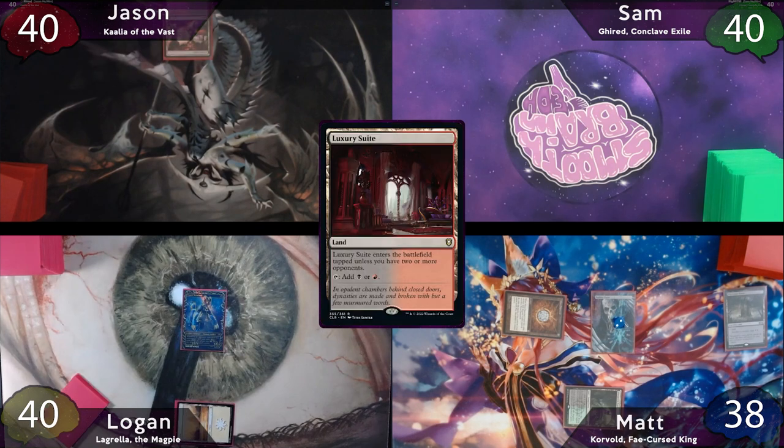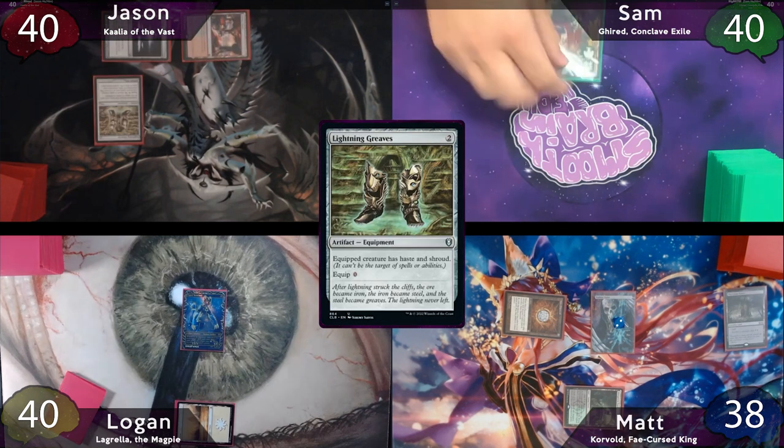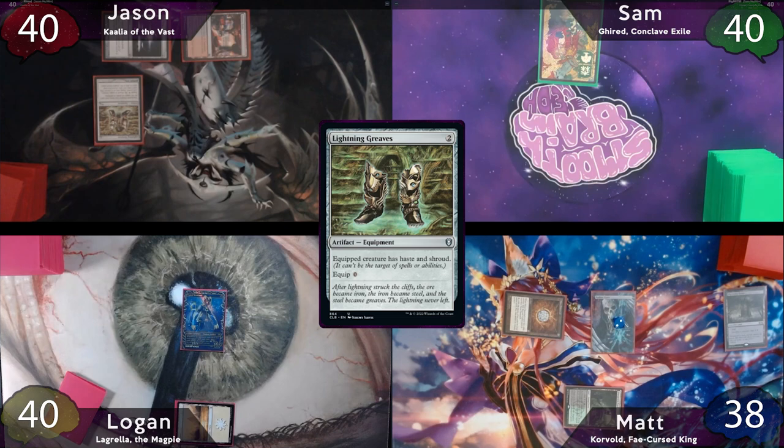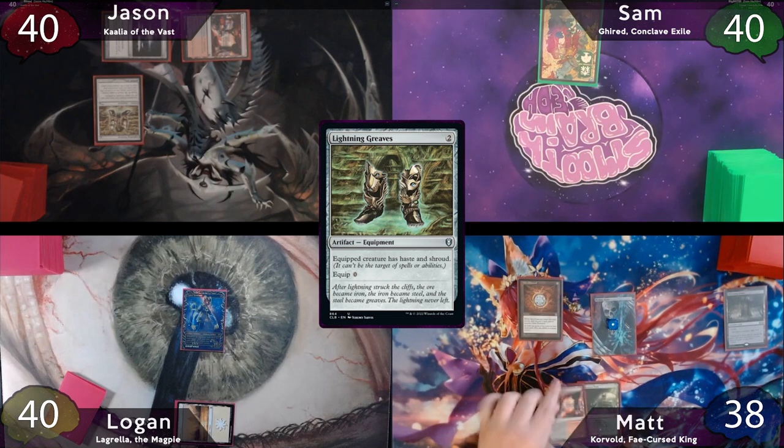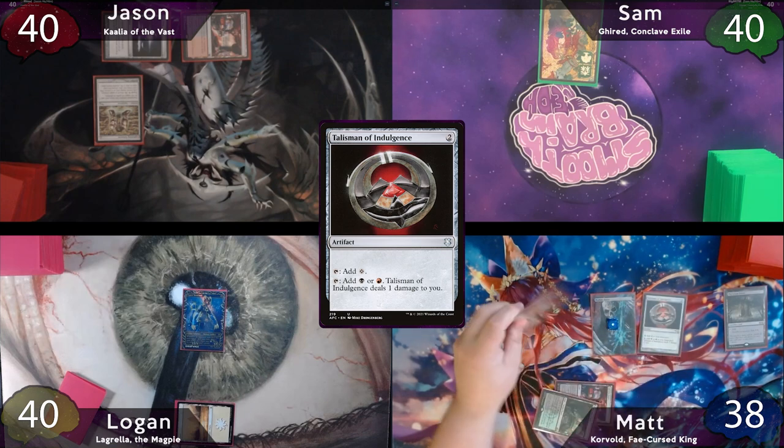Jason thankfully topdecks a Luxury Suite, plays it, then casts a Sol Ring — Logan draws a card — and then he'll cast Lightning Greaves. The turn is then passed to Sam, who just plays a Forest and passes back to Matt. Suspend ticks down, then Matt will play his own Luxury Suite, drop Talisman of Indulgence, pay the one, and then pass to Logan.